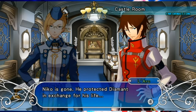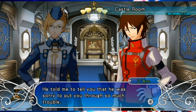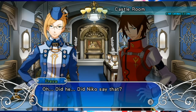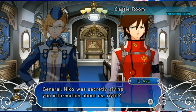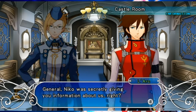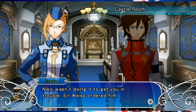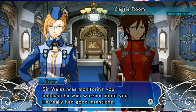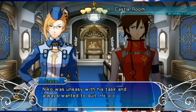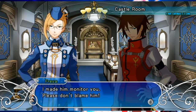'Nico's gone. He protected the demon in exchange for his life. He told me to tell you he was sorry to put you through so much trouble.' 'Did Nico say that? General, Nico was sick of giving you information about us.' Even Lark figured it out. 'You knew? But I don't want you to misunderstand - Nico wasn't doing it to get you in trouble. Sir Vice ordered him. Sir Vice was monitoring you because he was worried about you. He really had good intentions. Nico was uneasy with his task and always wanted to quit - he always felt like he was betraying you.'